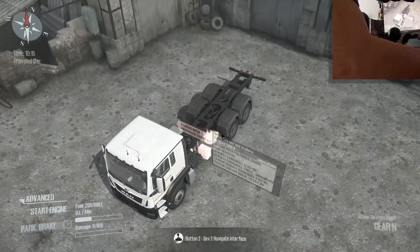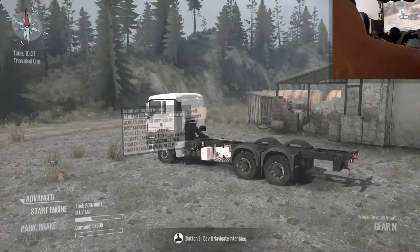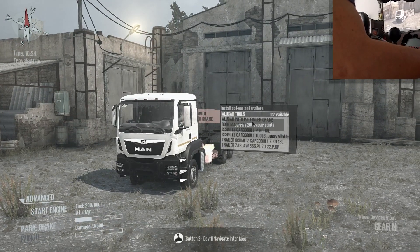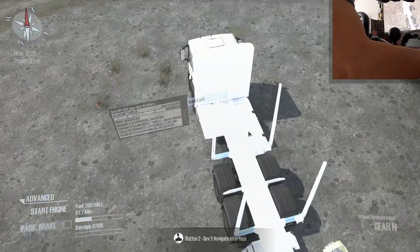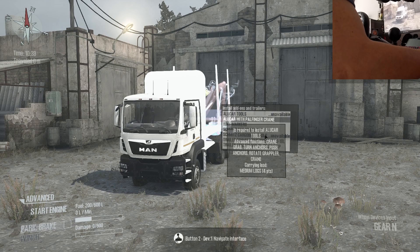What we're going to do right off the bat is see what kind of attachments there are. You've got tools here, which gives us 203 cargo points - that attaches on the side, but I can't attach it just yet for some reason. And we have an acular all-finger grain, so that's to carry logs. It's required to install acular tools with advanced functions: grain grab.